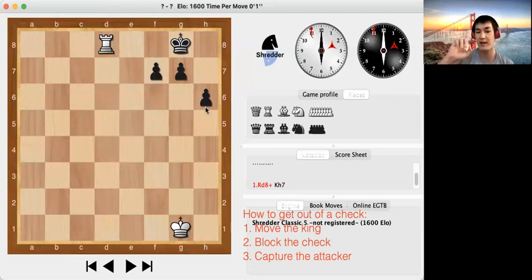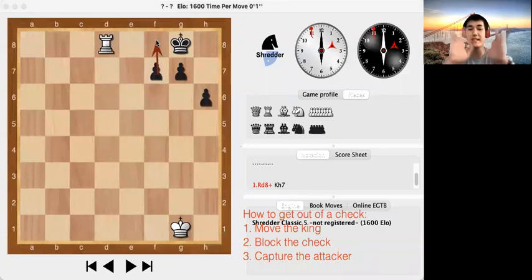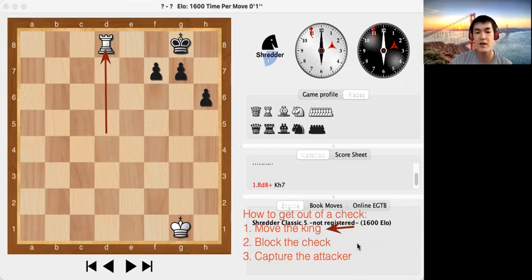Remember that the black pawns are going towards the number one rank, so it would be going backwards for this black pawn to block, and that is against the chess rules — an illegal move. Does black have any pieces that can capture the white rook? No. So in this position, moving the king works; blocking the check doesn't work because no pieces can go between the king and the rook; and capturing the rook also doesn't work. Black can try to escape by moving the king to h7.